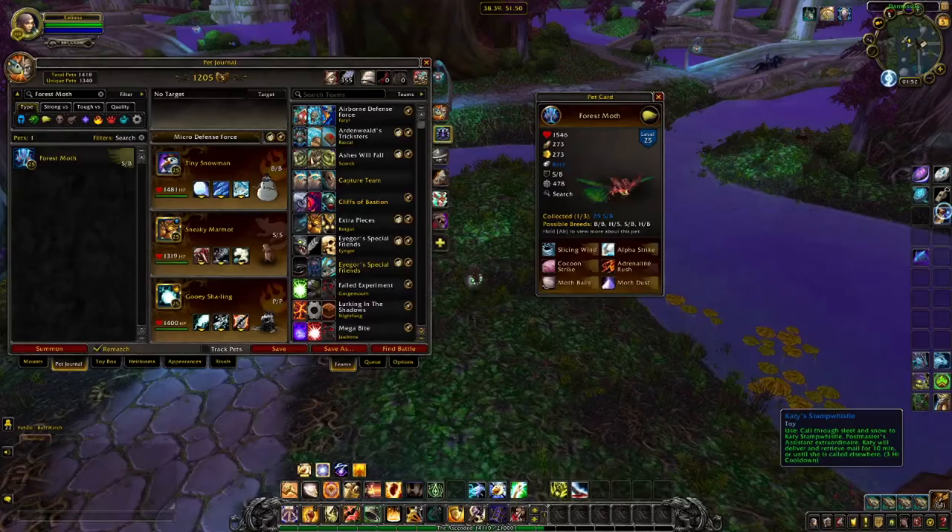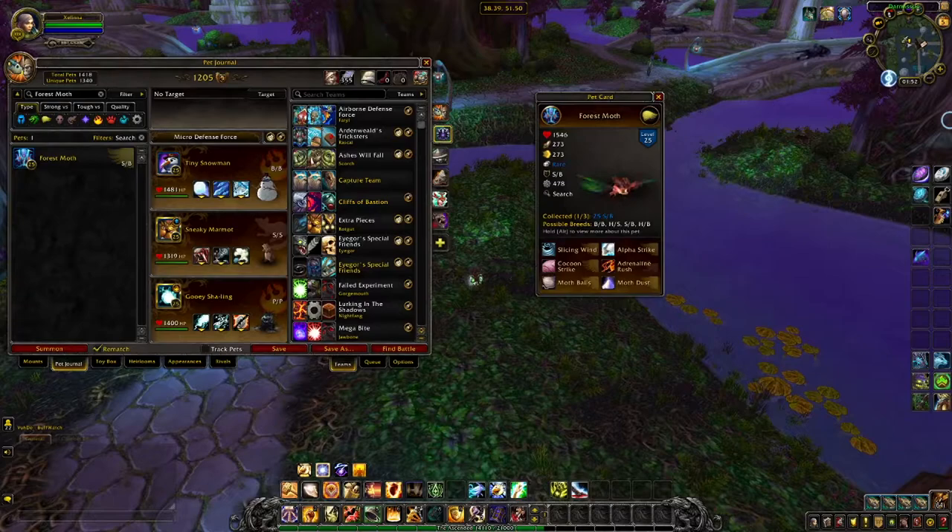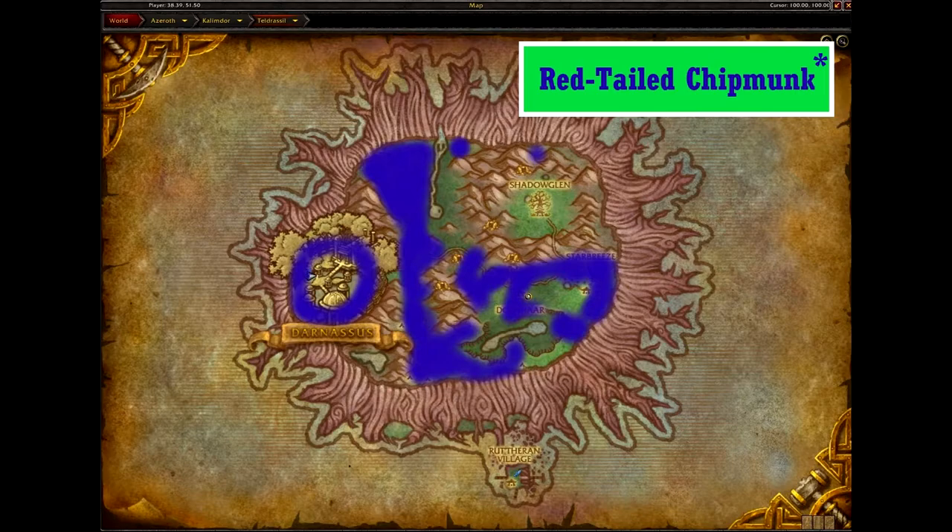The Forest Moth can be found sparingly in Teldrassil, but a little more commonly in the capital, Darnassus. However, don't stress if you can't find it here, as Ashenvale is lousy with them. This moth comes in four skins — blue with purple wings, red with green wings, white with black spots, and yellow with blue wings — and comes in four breeds. This moth doesn't have any breeds with good speed stats for Alpha Strike, and as a rule I tend to avoid Slicing Wind because of the inherent RNG of the move. Since Cocoon Strike is a more common choice, you might want something with more health, like the HS or HB, to keep your flying buff longer.